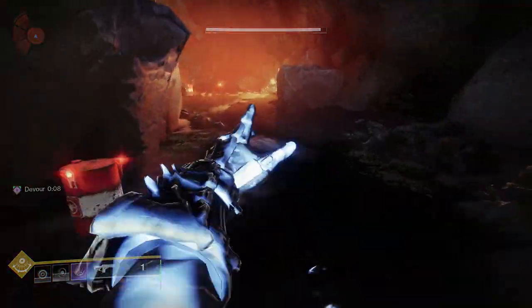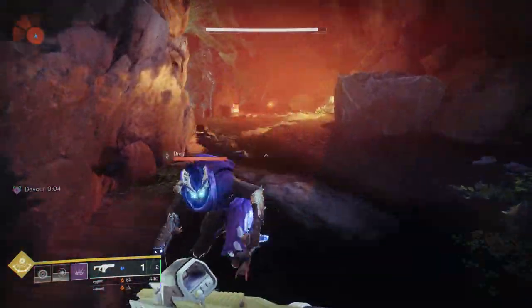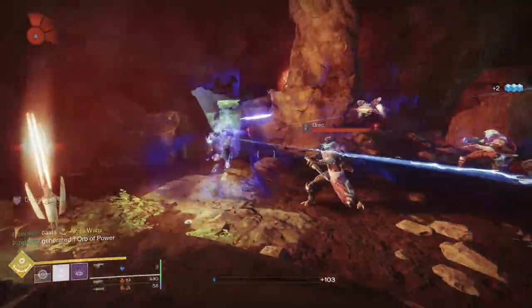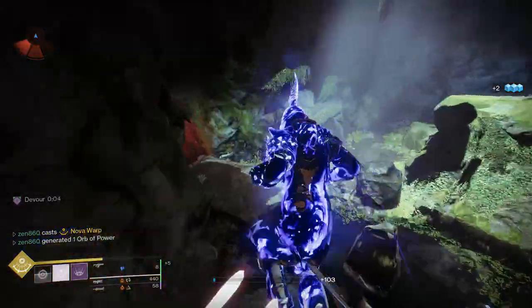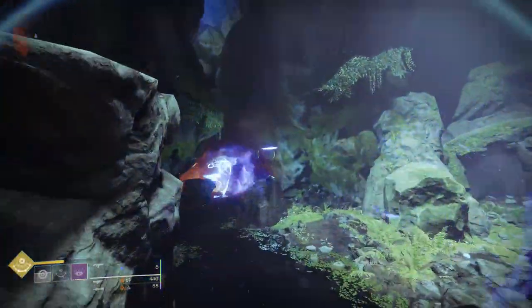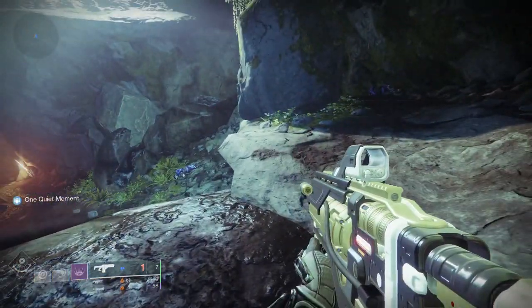Before the patch, when you were going for your blinks, it wasn't making targets volatile at all. And when you use your super and the super teleport, it does drain that super energy. Bungie said after the patch both things will be changed: when you blink it'll cause volatile, and when you teleport it won't drain energy. Let's see what happens.